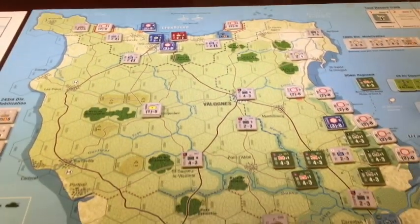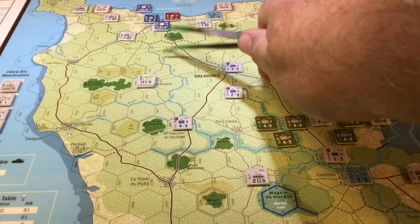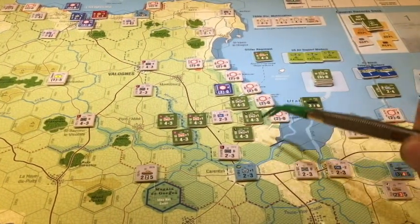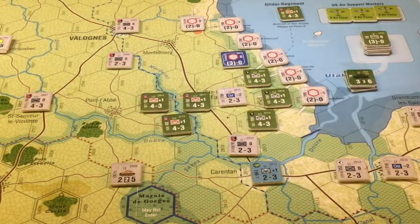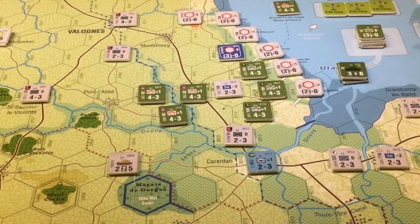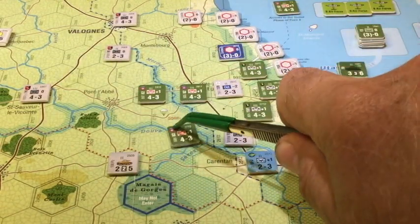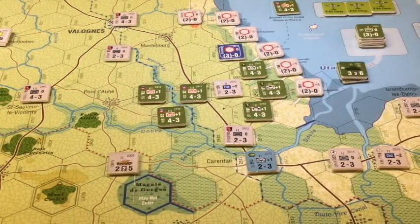As we go further from Cherbourg, we see the entire peninsula, dominated by bocage — that green terrain. Over by Utah Beach we see the paradroppers getting ready to drop, with a bunch of rivers, flooded hexes, and flooded hex sides — basically a bunch of rough terrain we have to get through. There are lots of fortifications along the coast. The jumpers are at their drop zones, visible on the map. In this game paratroopers don't drift, but they can be disrupted and take hits. One of the first things we'll do at invasion is check their status from the drop.